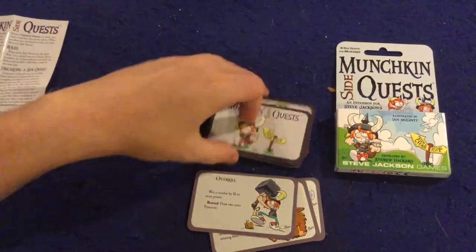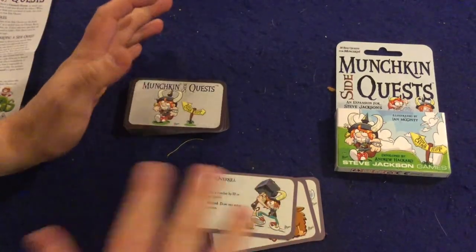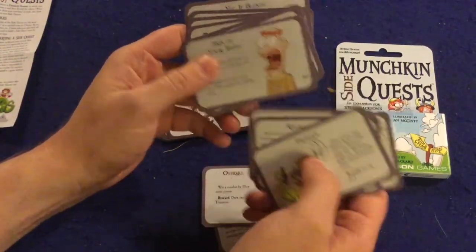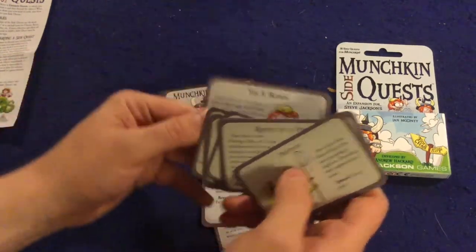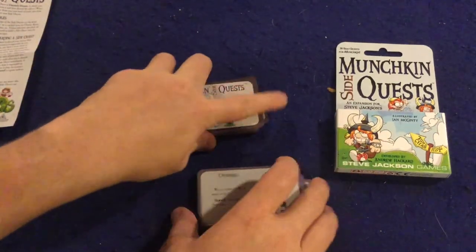You're going to have three of these in your hand, and when you complete them you'll draw back up to three. There will be some instances, especially if you're playing with different versions of Munchkin, where you can't complete a particular objective. If you can't complete a particular objective, you show it, discard it, put it off to the side, and you can get a new one.